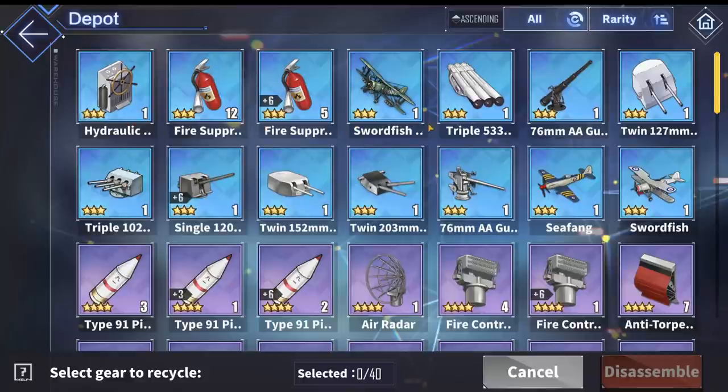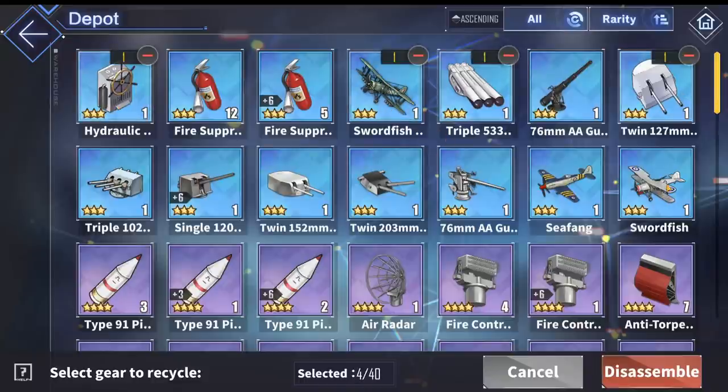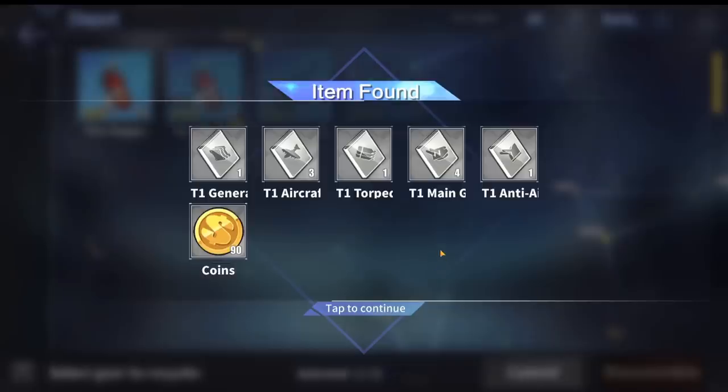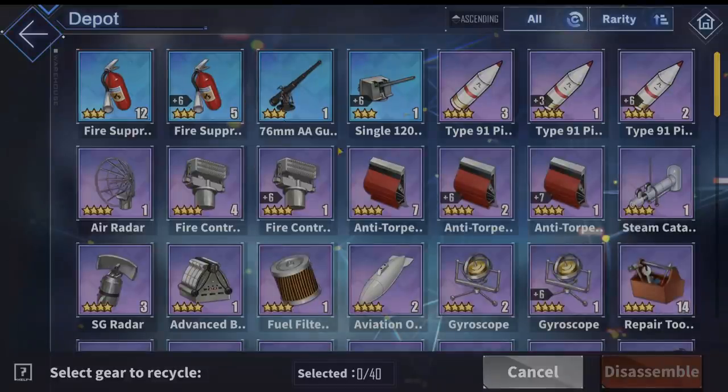The other blue items worth keeping are the fast-firing blue guns, such as the 76mm AA gun and the single 120mm. They are fast-firing and some are very good on destroyers such as Eldridge or Ayanami, who rely on activating their skills or barrages. I'd recommend keeping at least one 76mm or a fast-firing one like the single 120, and keep a couple of fire suppressors at least. The other blue ones and grey ones you can disassemble.